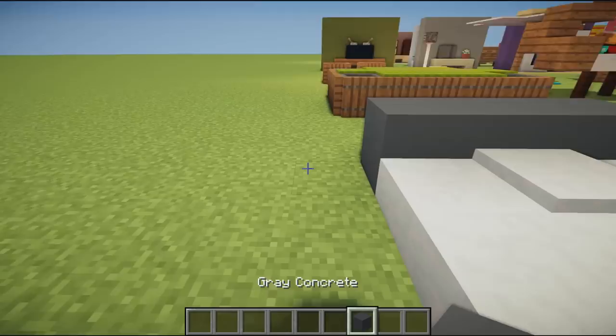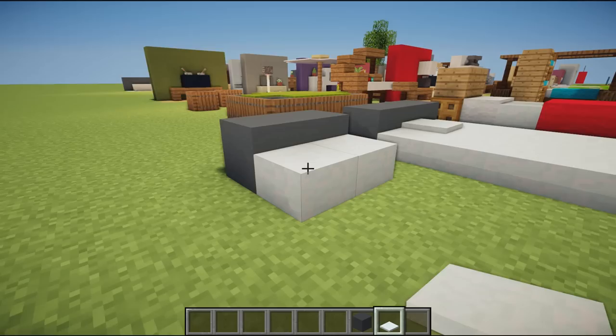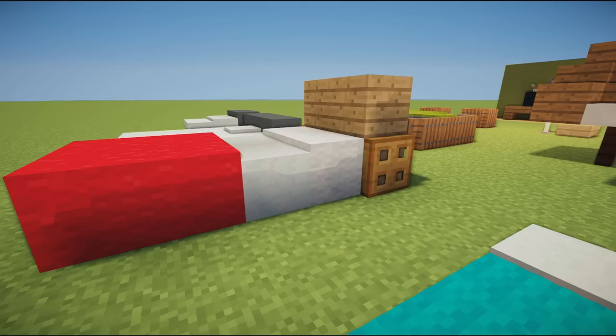Moving on to a really nice modern bed design — it's simply some concrete for a backboard and then snow slabs built up to your desired height. You can add more for pillows and they're very effective. There's a very nice contrast between the concrete and the snow, which looks great in a modern house.